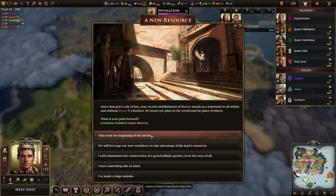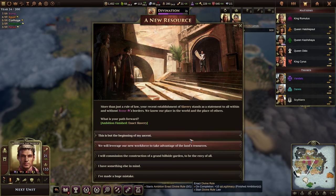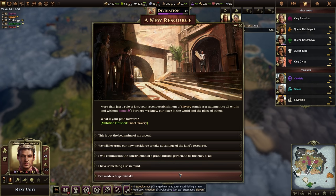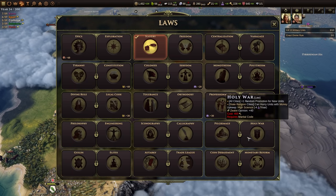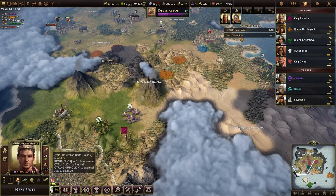We've established slavery — we can now have an ambition to enact divine rule, which will give us legitimacy. Divine rule is basically about making your leader a God King. Or we can have an ambition to control six pastures, camps, groves, or nets, or build the hanging gardens. I like the idea of going the God King route with Rome — let's enact divine rule. It's down in the legal code tree, but the Julius people would rather I had legal code. I guess I didn't fully understand the consequences of that decision.